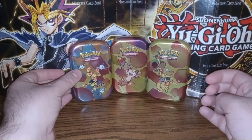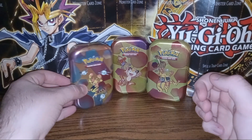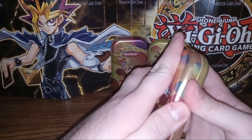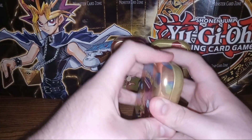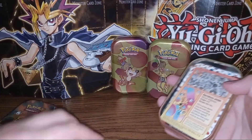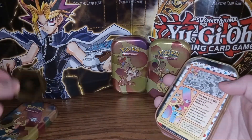Hello, my name is Warrior 3456 and today I'll be opening three Pokemon 151 mini tins. We're going to go ahead and get started here with the Electabuzz and Magnemite one. These all have the same packs in them, and I believe each one contains a coin that might be different.